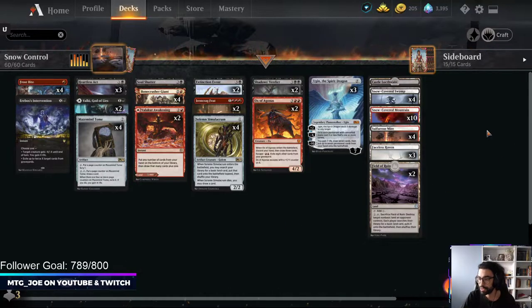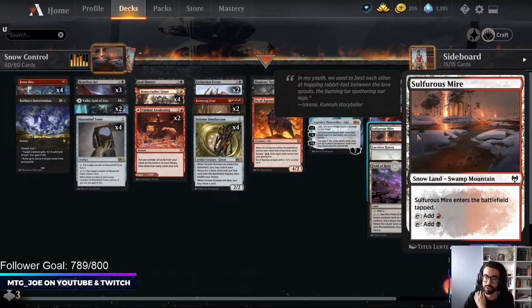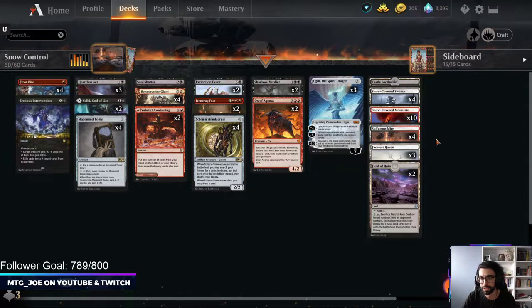Our mana base is pretty simple - mainly snow-covered swamps and mountains with some Sulfurous Mire, which is the tapped dual snow land. We're not going to play the Pathways because we want to maximize snow as much as possible for the Frostbites as well as the Faceless Havens. This might be incorrect - I want to try some games. The Crawling Barrens might be a better option than the Faceless Havens. Field of Ruin is a concession to creature lands; we want to be able to take those out.